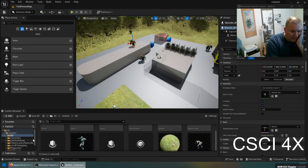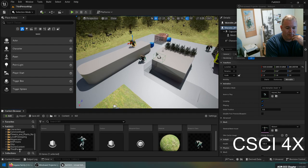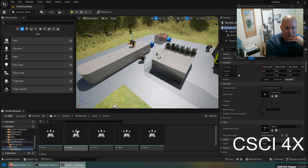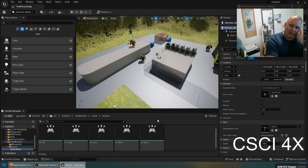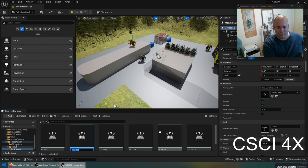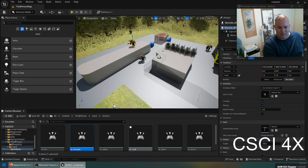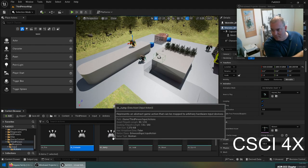The key thing for doing a grenade is first we need to do a keybind. We'll come over to the third person input directory and go into actions. There are a couple different ways you could do a grenade. For example, in Team Fortress, when you hold down attack it primes the grenade but doesn't release it until you let go. And if you hold onto it too long, you cook the grenade and it goes off in your hand. So I'm going to duplicate fire — control C, control V — and name it IA grenade.